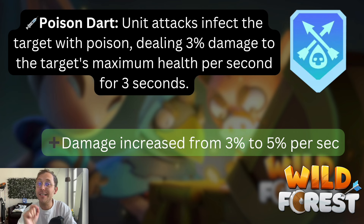Next up we have the Poison Dart, which did get a buff. With this perk, the unit's attack infects targets with poison, dealing 3% damage to the target's maximum health per second for three seconds. We don't have a poison meta just yet, but I'm telling you there will be a poison meta at some point. If you have this perk, definitely keep it for later because it will become useful. The damage got increased from 3% to 5% per second — the three-second duration is still the same, so we'll have to see how this perk rises in the ranks.